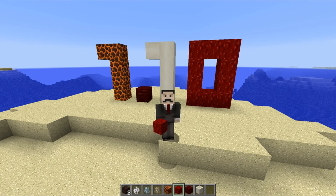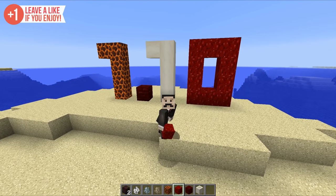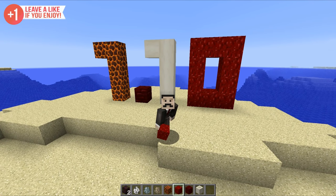Hello everyone, this is Mumbo, and welcome to the first pre-release of Minecraft 1.10. That is right, ladies and gents, this is a pre-release, not a snapshot. This is one of the final editions of the update before the official update releases. So what's changed? Well, not a lot really, but there are a few new features and a few bug fixes that I thought I'd run through in today's video, so let's crack on.